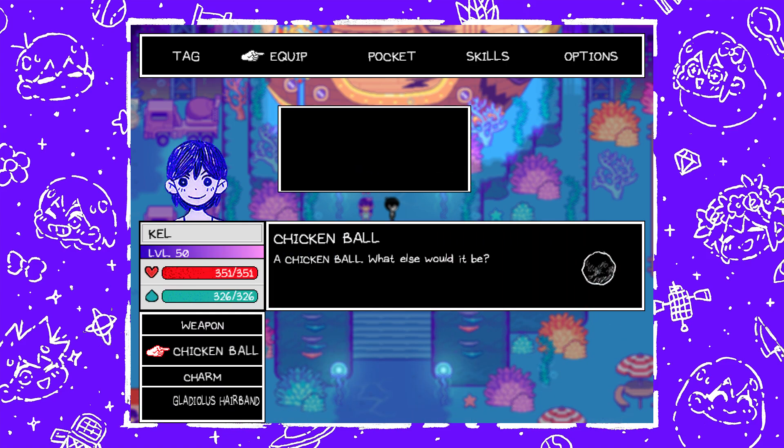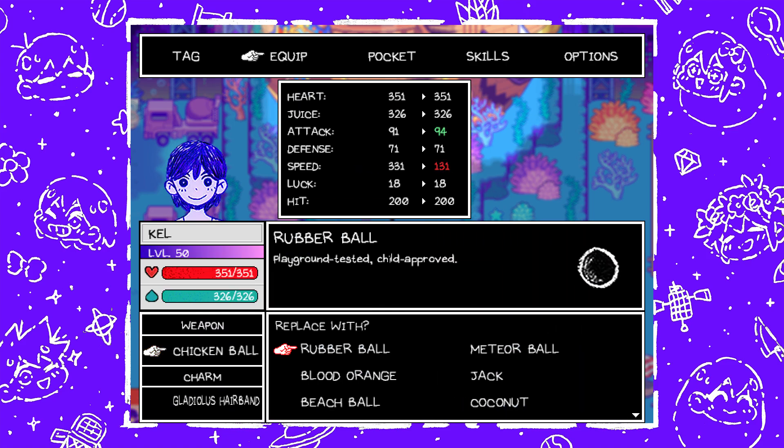Moving on to Kel. We have the Rubber Ball, which is the starting weapon — it actually has more attack than the Chicken Ball that I have, but there's a reason for that. Meteor Ball is next — a literal meteor. This is in a Watermelon at the Moon Room in Otherworld Junkyard. The Moon Room is the area where a bunch of trash containers are piled up on top of each other; at the very top of the pile there's a couch where you can look at the moon.